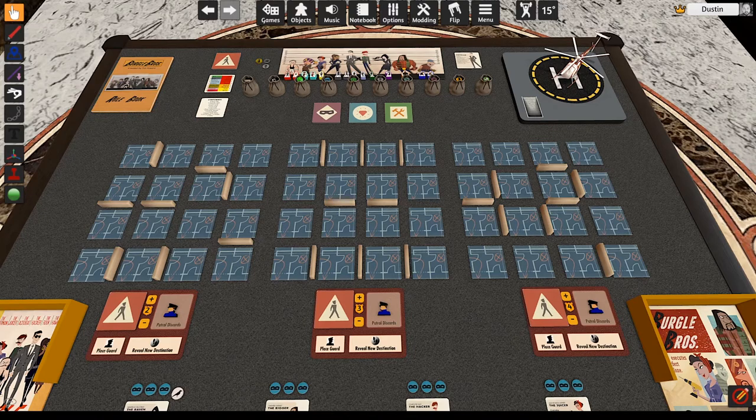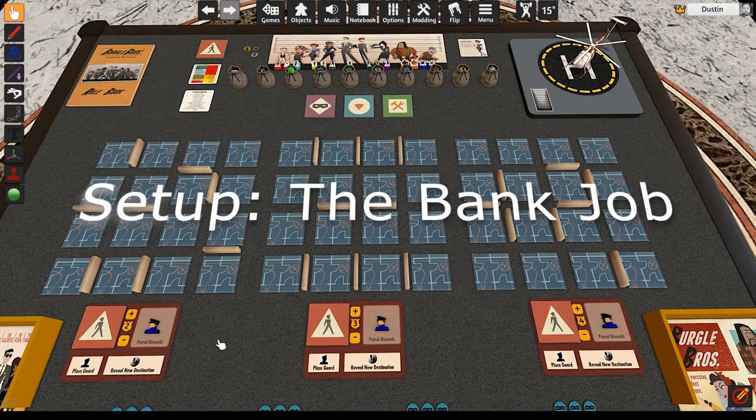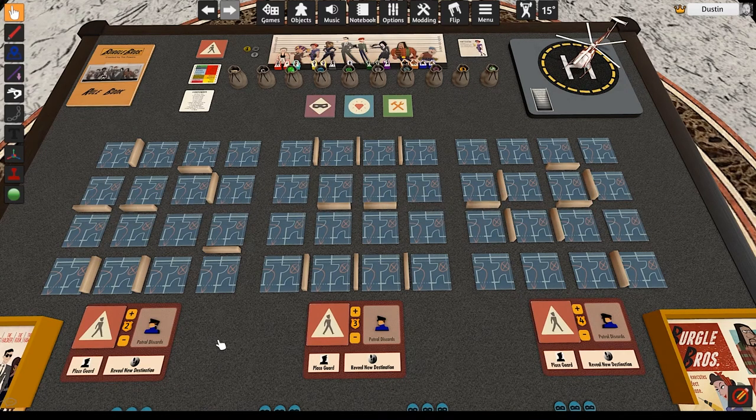Find the safes, crack them, and get to the roof to escape. In this job, you're hitting up a high-end bank. Scattered across the floors, there are various safes with priceless loot that you're trying to procure.